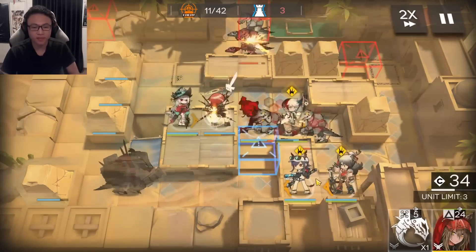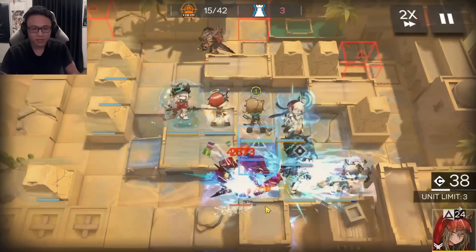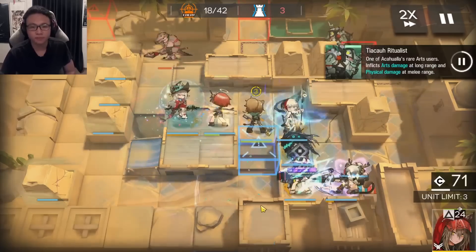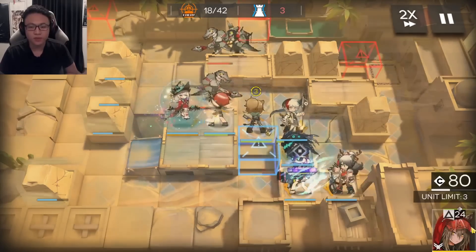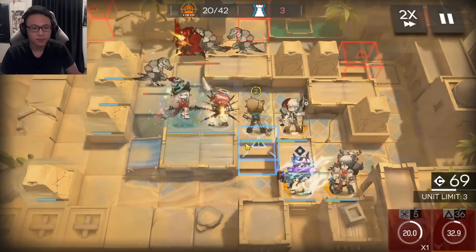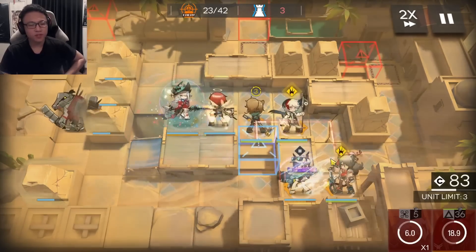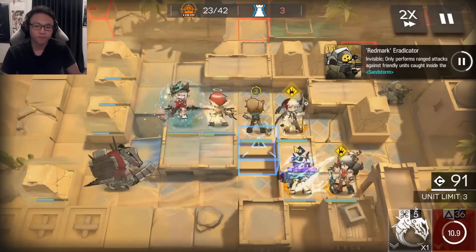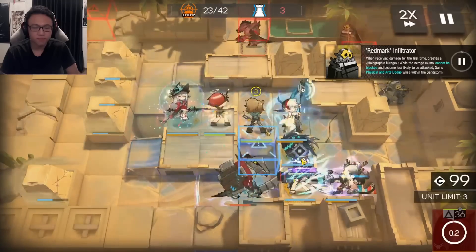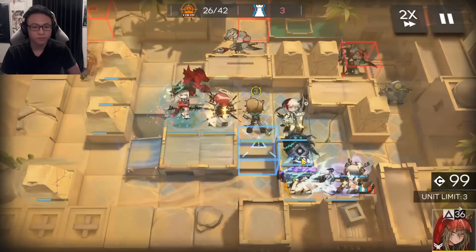We're going to kill the first Tiakao Brave coming in. I'll turn on Chen's skill a little early, then Schwartz's skill also a little early along with the Seaborn. Then I'll activate Elysium's skill to reveal the crocodile coming down below. I'll use Project Red's stun to hold this Shaman back a little longer and time it together with Axia's skill. Chen's skill is still up — enough bullets to deal with another Tiakao Brave. Let's activate Schwartz's skill, use the Seaborn, and then reveal him.